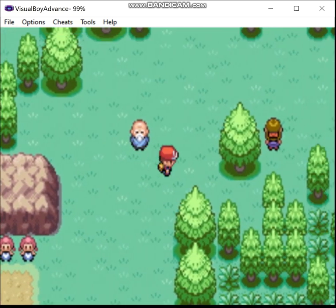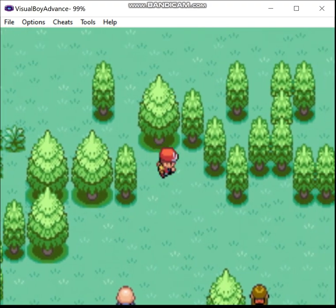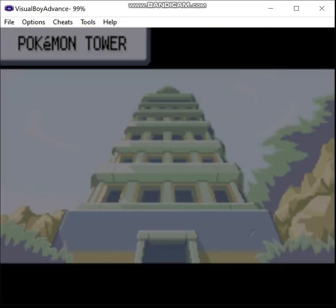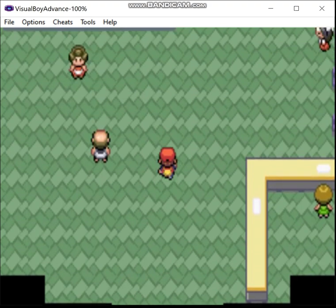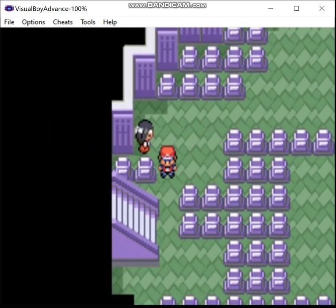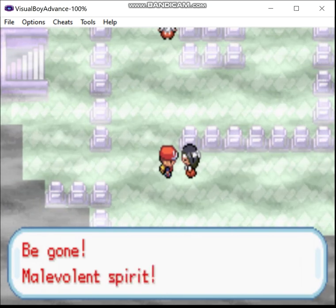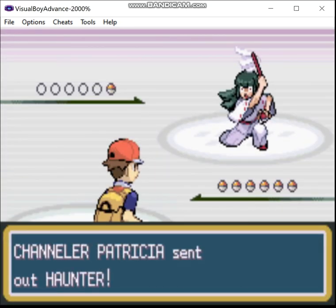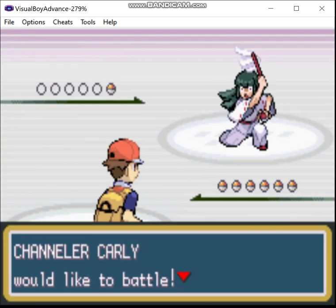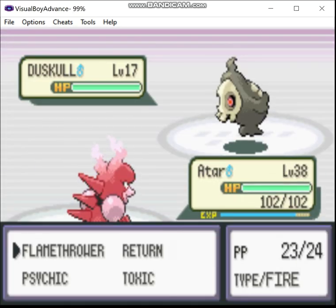Moving past where we fought Blue before... that woman will warn you — oh, this place is haunted! The Channelers up here are possessed. I should note that the sprites in the Japanese version don't have any pupils, because they're possessed. I believe they were called Mediums originally. That's cool.